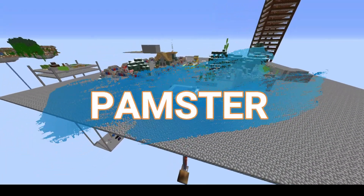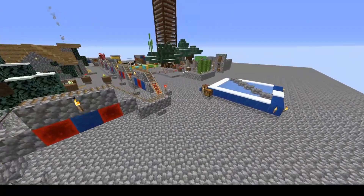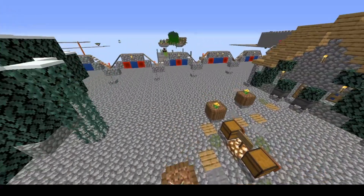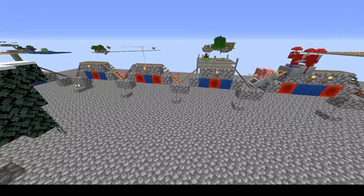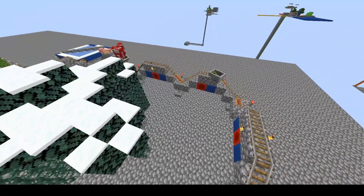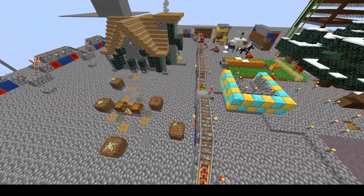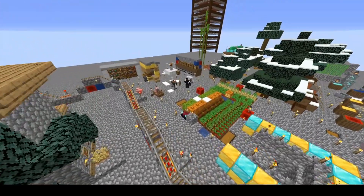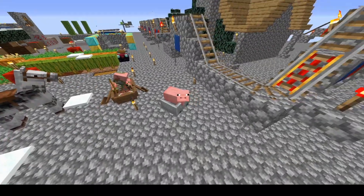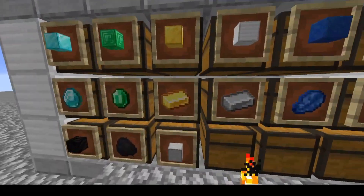This one is called Pigsville and I think this will be Pamster's, because I've heard about her roller coaster with the animals going around. We've got mushrooms, a piggy, and — is that a rabbit? No, it's a parrot! A parrot in a minecart — that's pretty funny. There's also a zombie pigman in a boat, of course. What else would you do with a zombie pigman? And we have a pig and lots of oars.